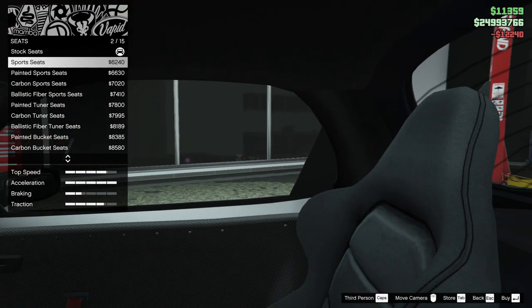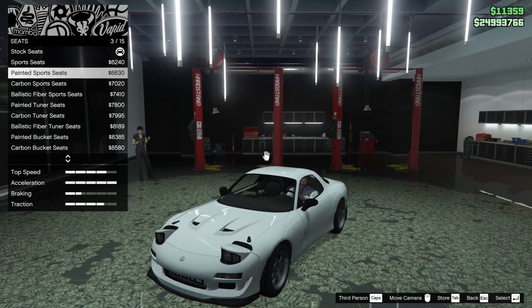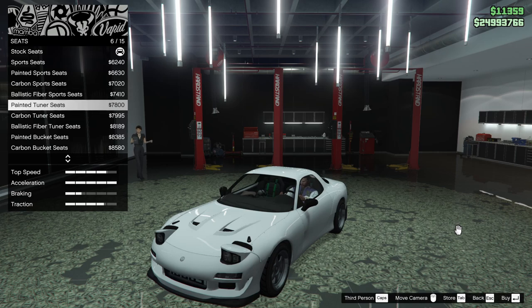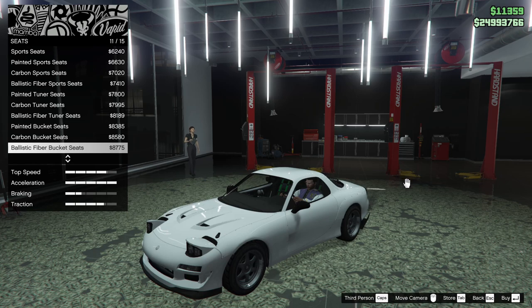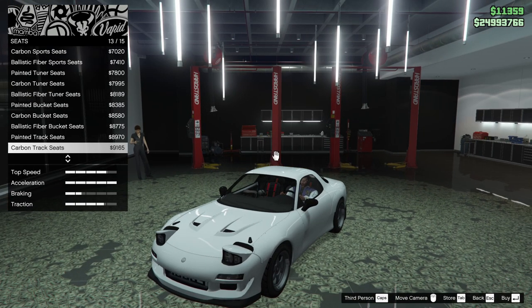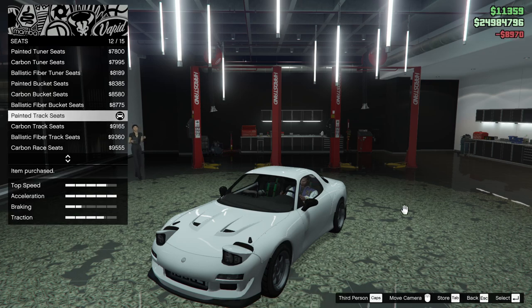Seats. We can add sport seats, painted sport seats, carbon sport seats, ballistic fiber, painted tuner seats, carbon tuner seats, ballistic fiber tuner seats, painted bucket seats, carbon bucket seats, ballistic fiber bucket seats, painted track seats, carbon track seats, ballistic fiber track seats, or carbon race seats. I kind of like the painted track seats personally. Let's go for that.